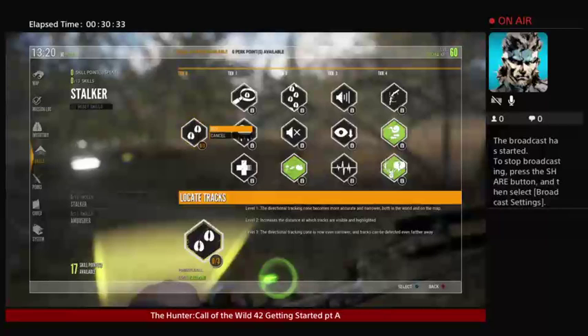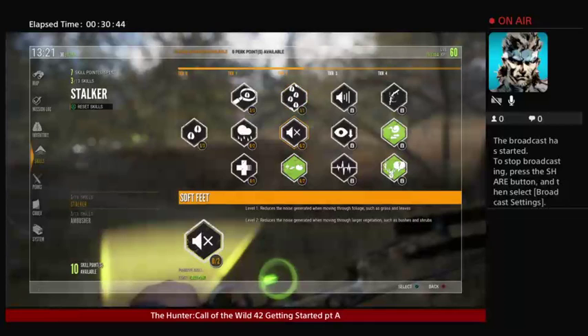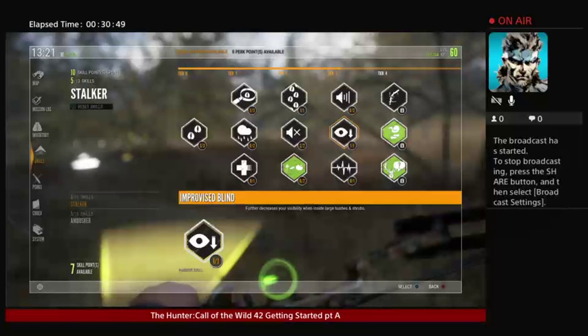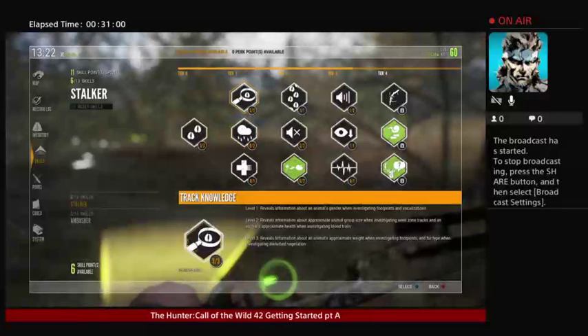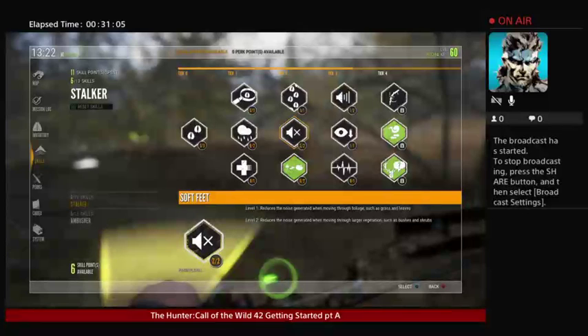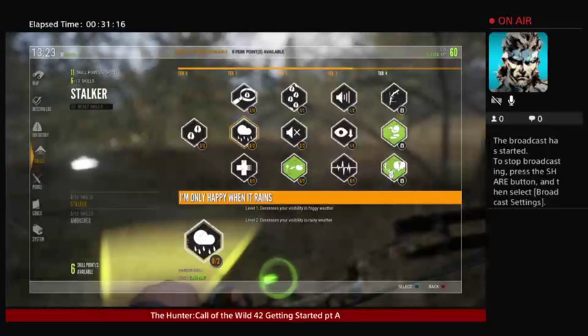I think you want this one really unlocked because it's very important for tracking, and this one's pretty nice too. Soft feet is really nice. Improved line, initiate triangulations — neat. Soft feet reduces the noise generated while moving through brush — that's very important. Your visibility is also very important. Decreasing visibility in foggy weather and rainy weather can be a good thing to have, especially if you're hunting dangerous animals.